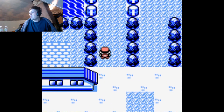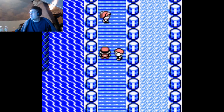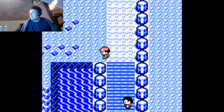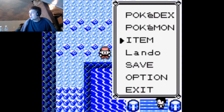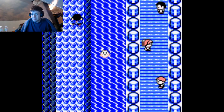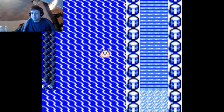So we got to go all the way up here through Nugget Bridge, which we've already defeated, so we won't have to fight any trainers. We might run into some random battles in the water there, but that's okay. This is gonna be a very short episode, because I'm not gonna go through and get all the items and stuff. There's nothing really in there that we need. I mean, we've beaten the game already.